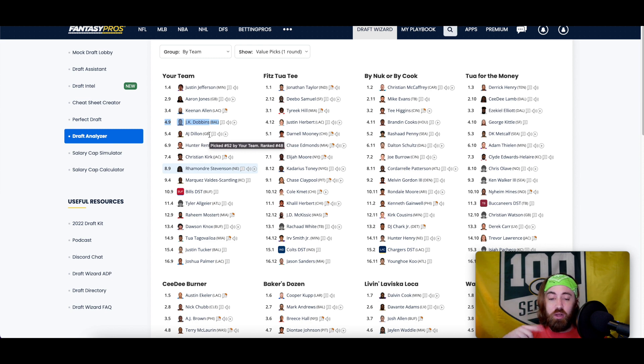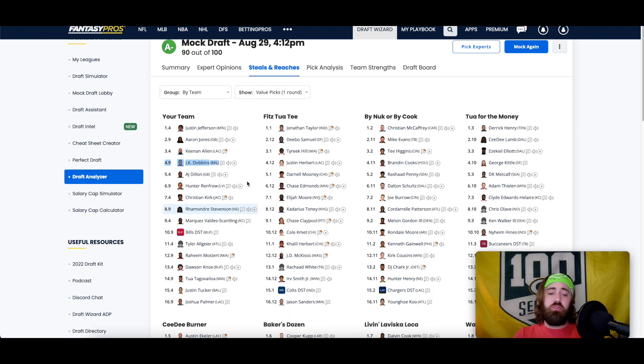Followed that up with AJ Dillon — went back a little in my rankings to grab him over a few guys. Now I'm feeling like I have an ultimate floor team with Aaron Jones and AJ Dillon in my running back spots. Three running backs — kind of leaned into that with my next pick. Wasn't too confident Hunter would still be available in two picks, and I was looking for wide receiver, so I went with Hunter, leaning into the floor idea for this team.